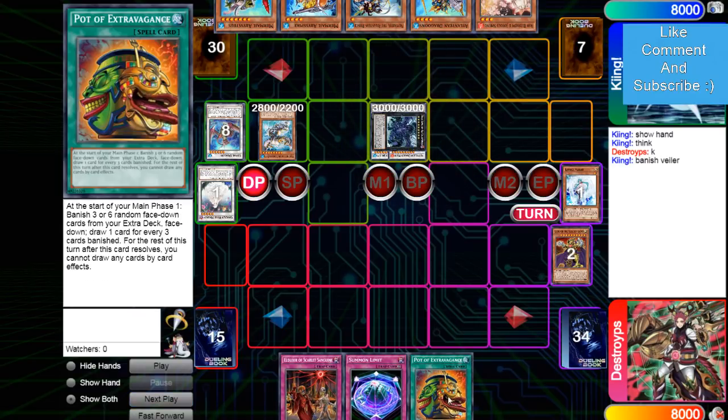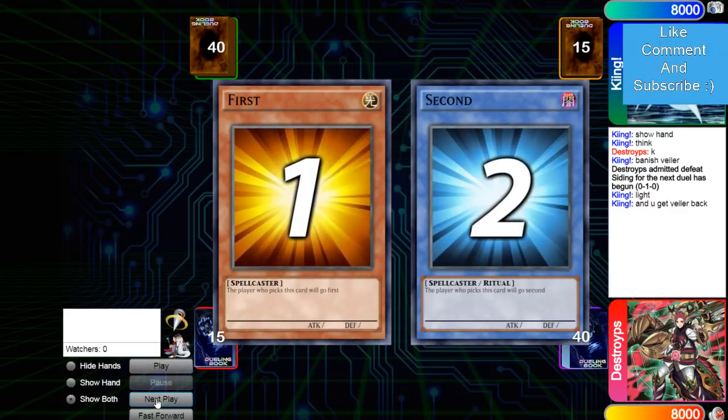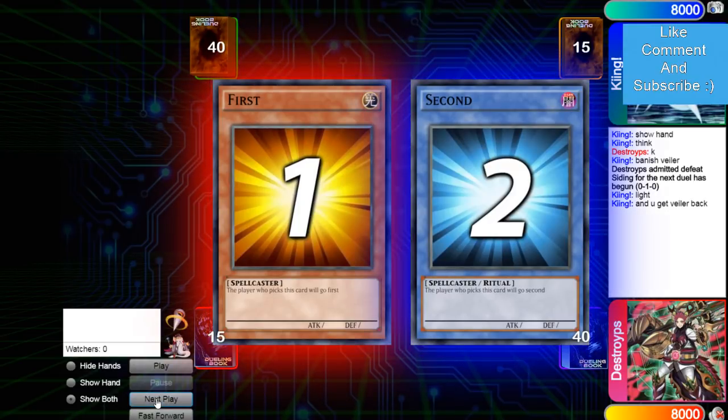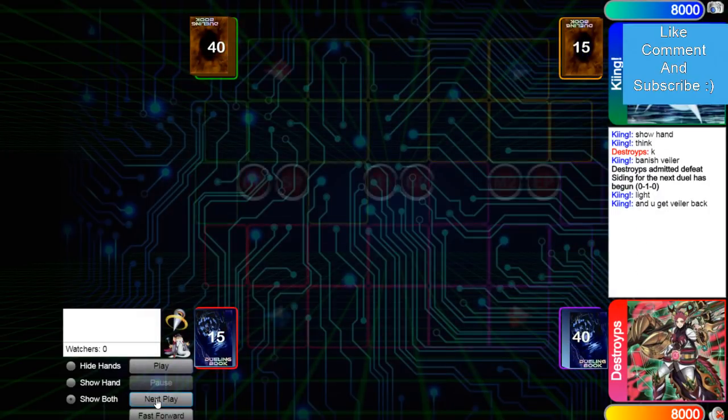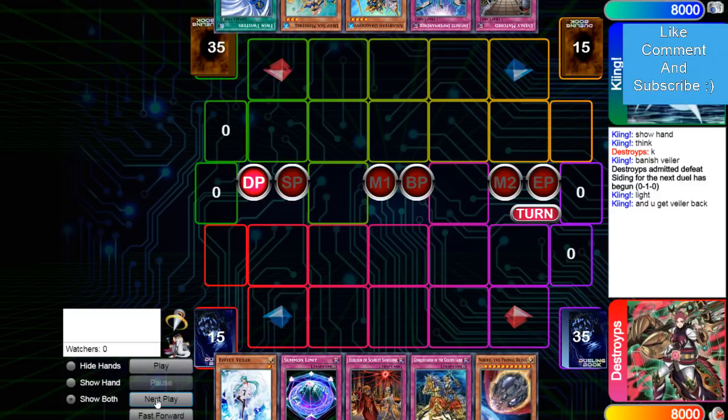He passes turn, draws Extravagance — so yeah, it's definitely the pure build. Uses VFD, calls Light. He was going to get his Valor back from Minstrel, but he was going to admit defeat there. Which is kind of interesting, since the pure build is the build that can play through VFD. Like if he used Extravagance and drew Conquistador, I think he was possibly still in that.